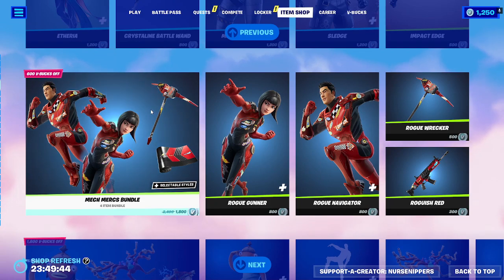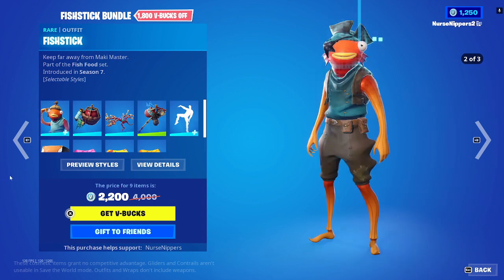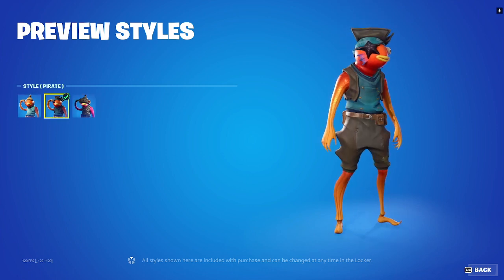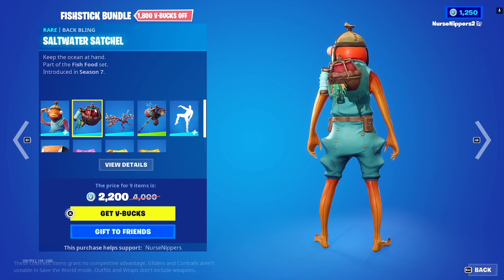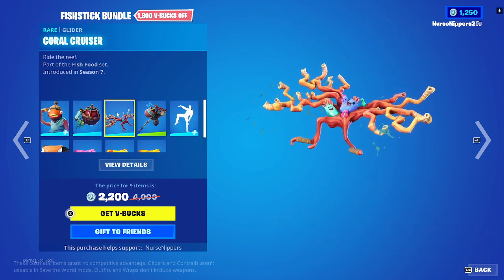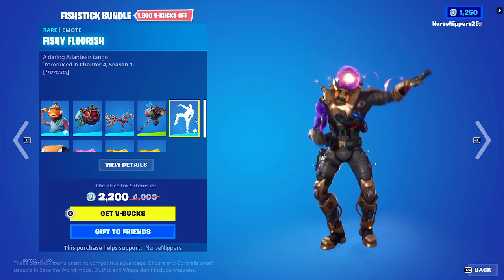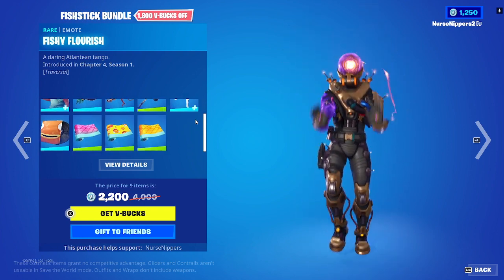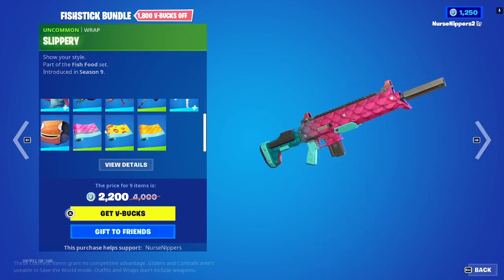Oh my god, Fish Sticks! So we got the Fish Sticks Bundle back. Selectable styles include Default or Pirate — he's got his starfish on his eyeball. Then there's the Saltwater Satchel back bling, the Coral Cruiser glider, the best music in the whole game, the Bootstraps pickaxe, the Fishy Flourish traversal emote, and the Slippery wrap, Fish Face wrap, and Fishy wrap.